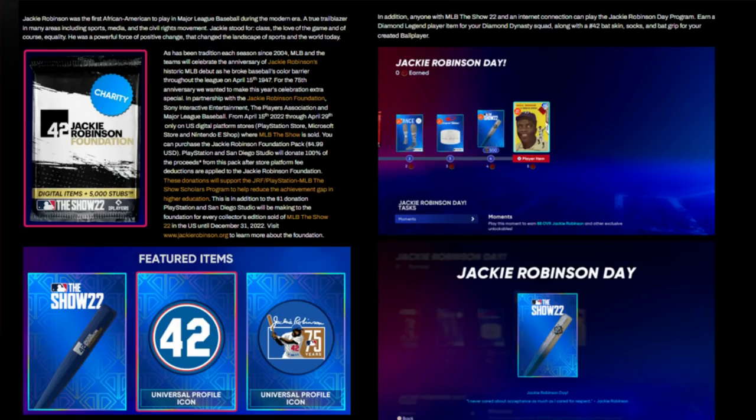You're also able to get a different type of bat skin, a bat grip, and stance socks as part of that Jackie Robinson program. It looks like there are only about five points to unlock. So if there is some type of Jackie Robinson cleat equipment item, I think it would be hidden somewhere in the conquest map, and if you complete the conquest map you'll probably get one program point. It looks like there's only five program points in total. You get a pack, the stance socks, the bat grip, the bat skin, and then the 88 overall non-sellable Jackie Robinson. I think this is awesome.